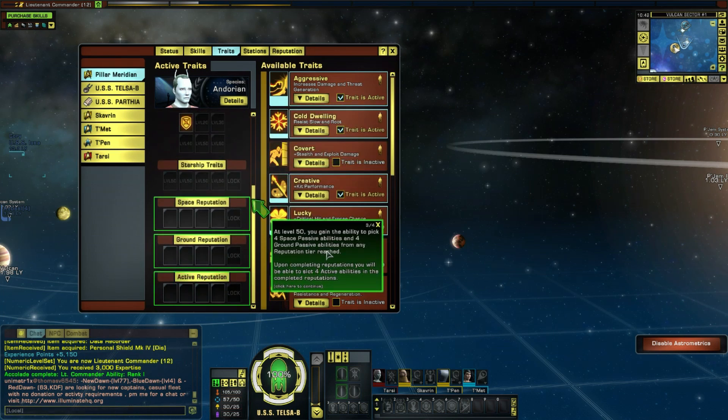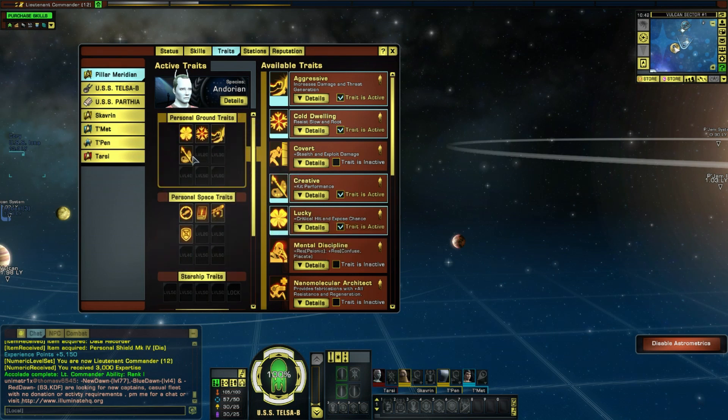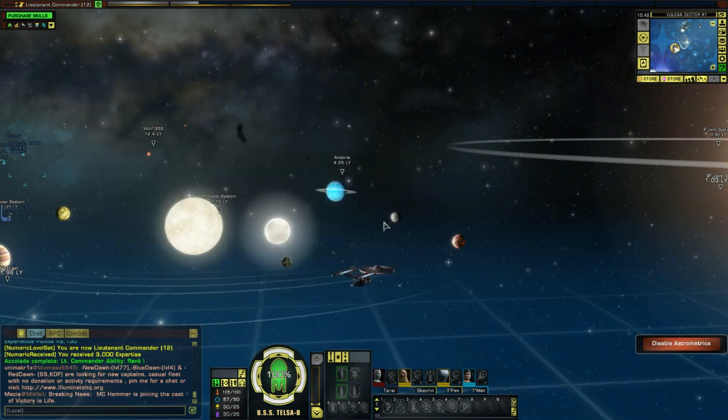When completing reputations, you will be able to slot four reputation or species traits - these can be slotted and unslotted for free on any social or non-combat map. But I haven't unlocked a new one - that's not till level 20 and I did it at level 10. So that's a bit of a bug again.